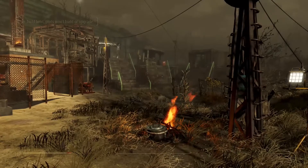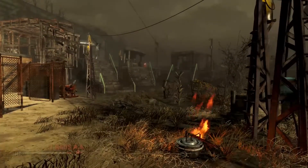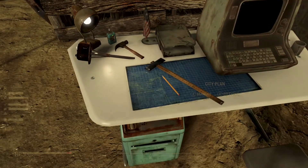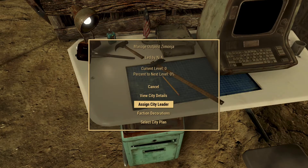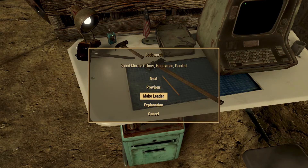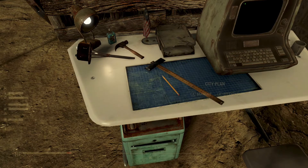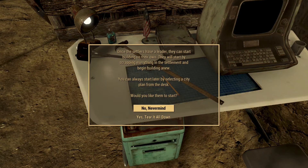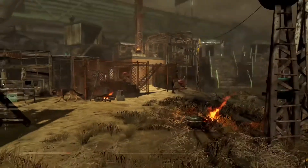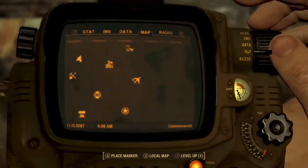If you remember the last episode, we were trying to tear this whole place down using this desk over here and putting a settler in charge of building a city plan. Turns out you have to use one of your companions. This playthrough we're not doing companions except for Dogmeat, and Dogmeat's not going to build a whole town by himself. But Codsworth can — he's just sitting doing nothing over in Sanctuary, which we hate anyway. Let's get him out of there and give him the task of rebuilding this town.